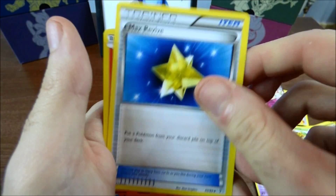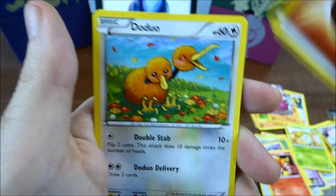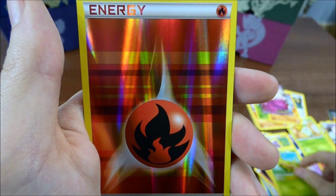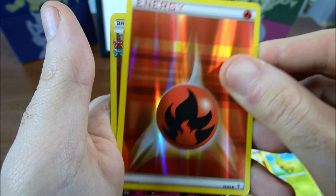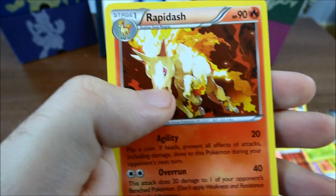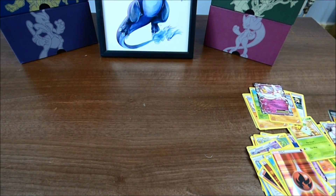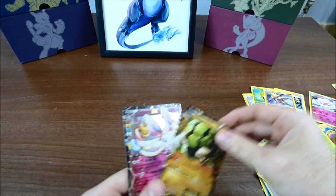First Pokémon: Raichu, Haunter, Max Revive, Magmar, Fighting Energy, Doduo, Krabby, reverse Fire Energy, and Swirlix — look at that artwork, it looks so cool, really nice — and a Rapidash. Okay, well it doesn't really matter; we managed to pull 3 EXs out of the 4 packs.